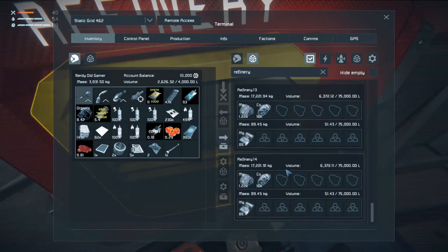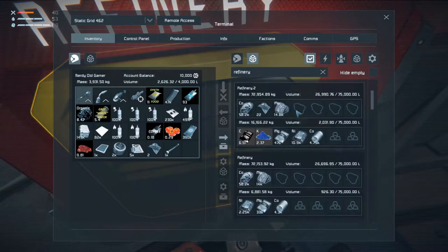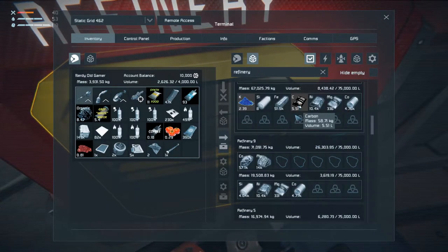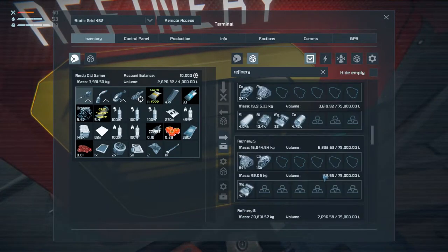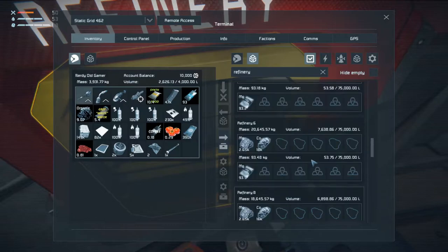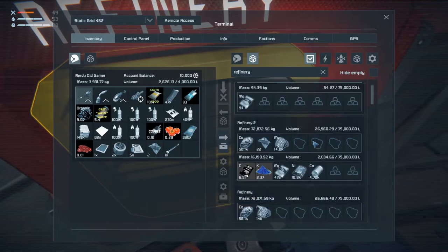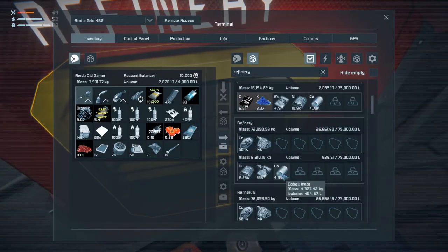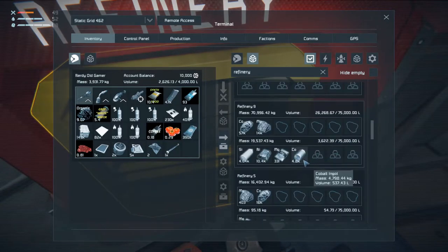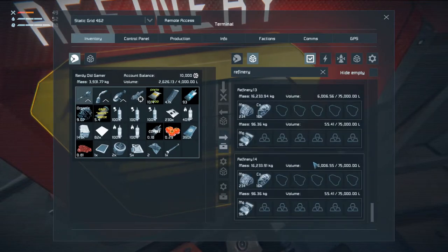All the refineries are getting all the materials — good, good, good. 10,000 cobalt there. Let's just say 5, 10, 15, 20 — 20,000 cobalt we have refined already.